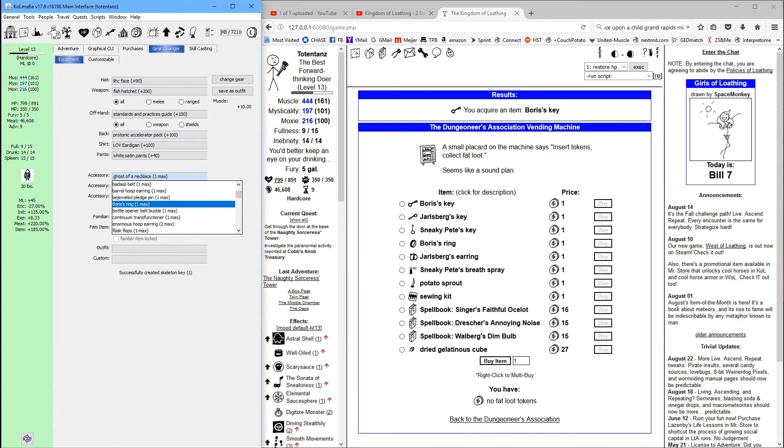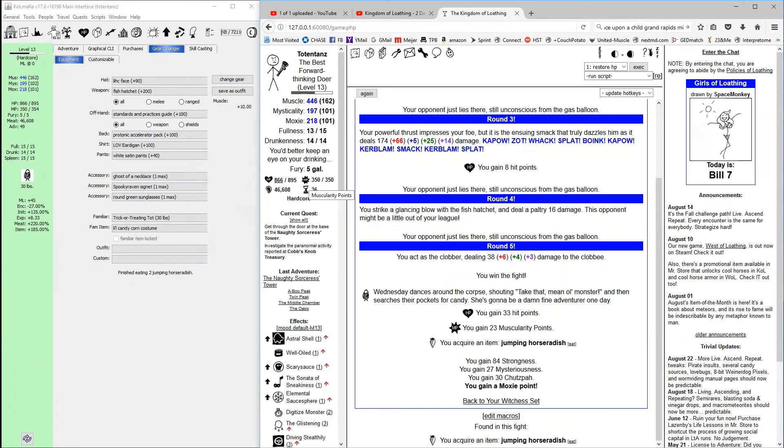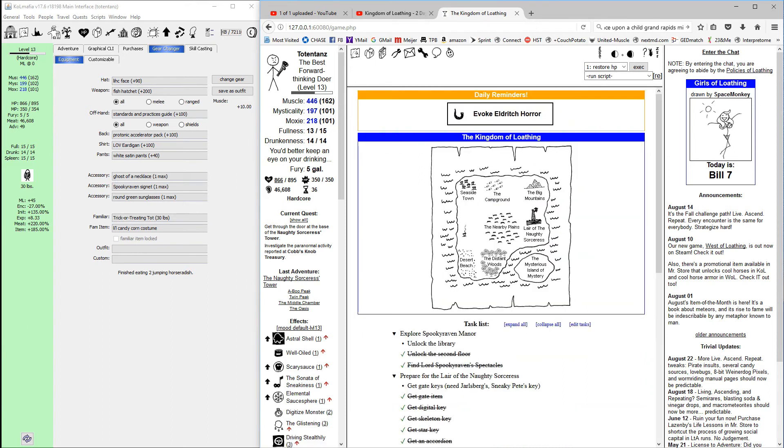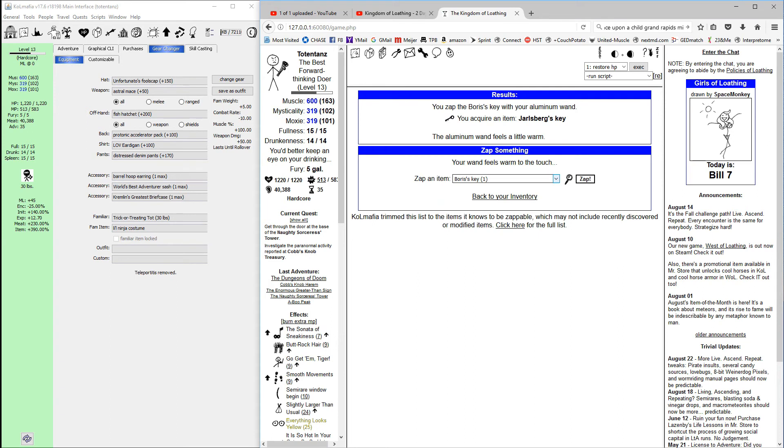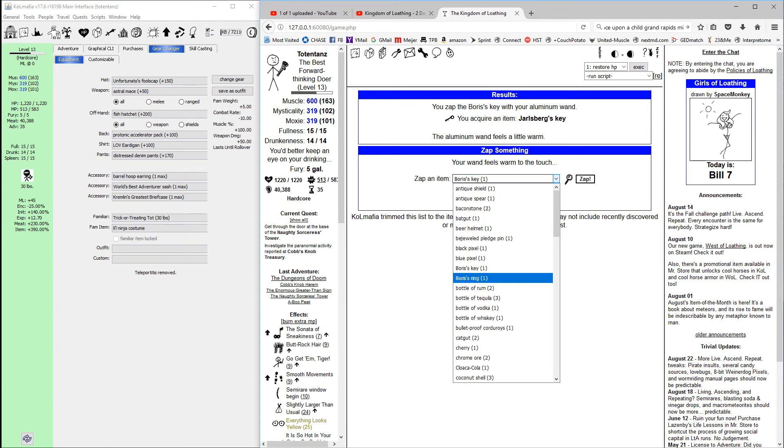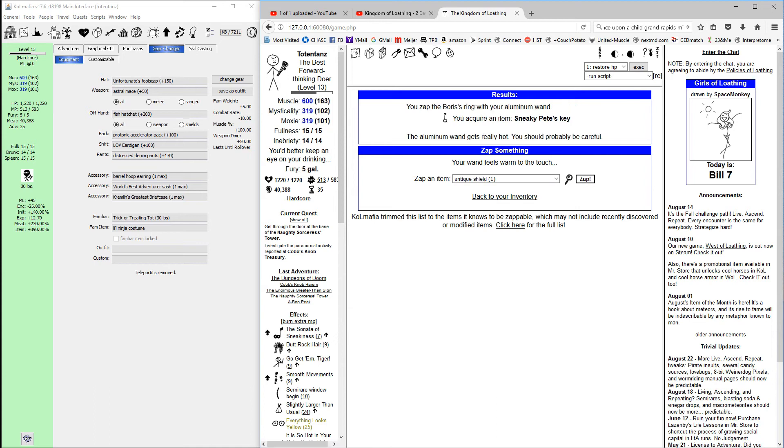Looks like we made a little mistake here — we somehow accidentally purchased a Boris's ring, which used up one of our fat loot tokens. The only thing we can do at this point is go get the wand, zap it, and turn it into one of the keys. This illustrates the importance of taking your time with this stuff and not rushing through it. To get the wand we go to the enormous greater-than sign. I went ahead and grabbed the wand — we'll just zap this and it should give us the keys we need, then unlock the door.